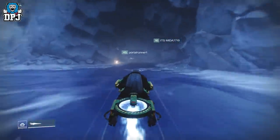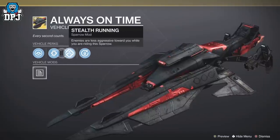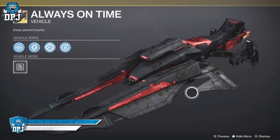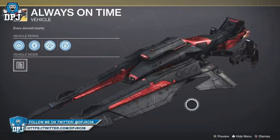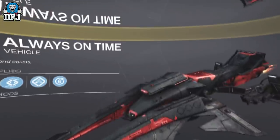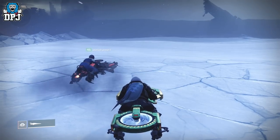The Sparrow is called the Always on Time. This is a Raid Sparrow — specifically exclusive to the Scourge of the Past Raid. Besides it looking absolutely amazing and enemies being said to be less aggressive to you when you're riding it, it now also seems that with Beyond Light this thing is crazy fast — faster than any other Sparrow you can get in this game. It's crazy how quick it is, as I struggle to keep up with my friend riding it — and that's how I figured it out.